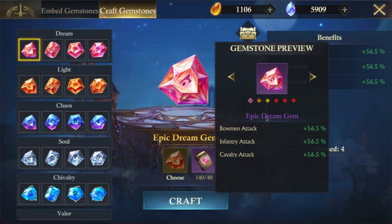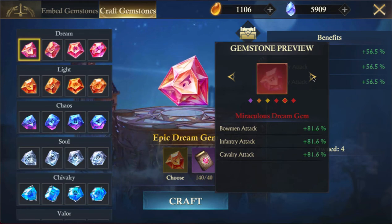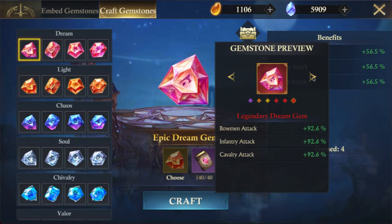You get those by enhancing your gems. On your attack gems you start off with 56.5, then go to 58, then 63, then 72, then 81, and finally 92.6. Multiply that times four and you get 370.4.